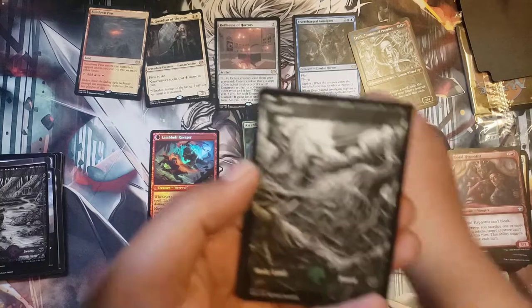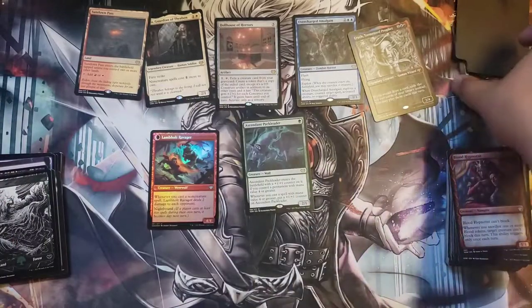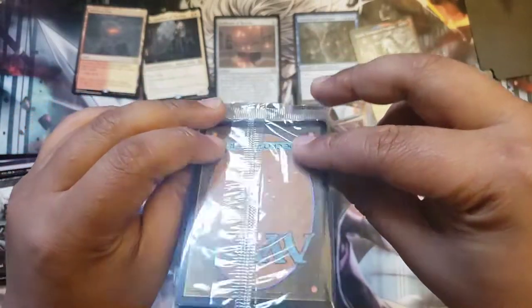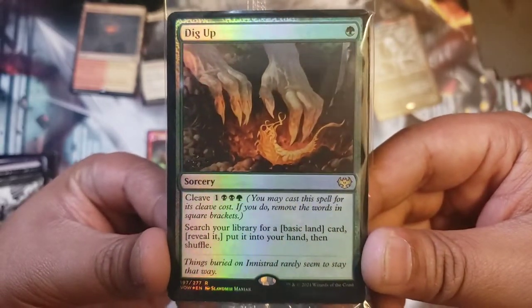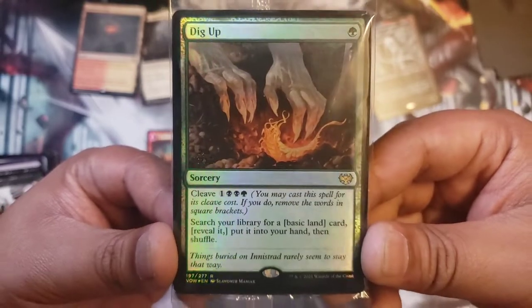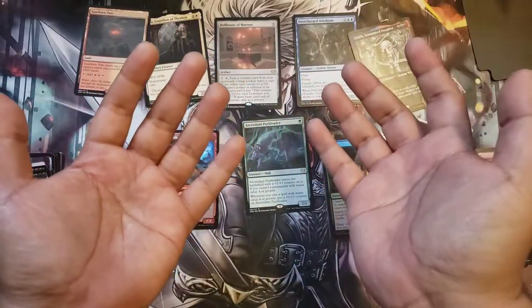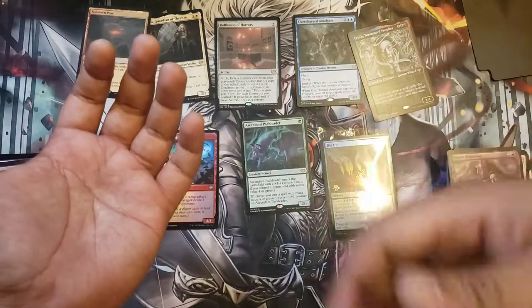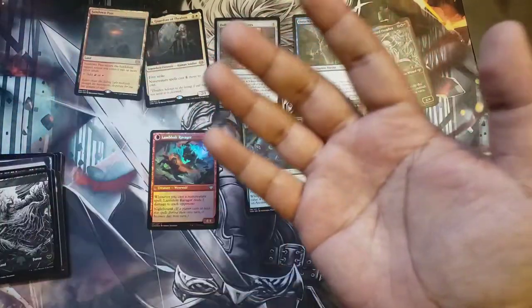Put that wolf boy right there — and oh, a copy! Nice, you can make copies in this set, that's kind of neat. And then our pre-release card — ready? Come on, mythic! It's Dig Up — one of those cleave cards, very nice. You pay one to get a land, but if you cleave it you can get whatever card you want from your library. Cool, cool, cool. That's the end of the video, guys. Thank you so much for watching. Click here to watch another video — probably another Crimson Vow video — and click here to subscribe. I appreciate all of you, and I'll see you guys next time. Goodbye!